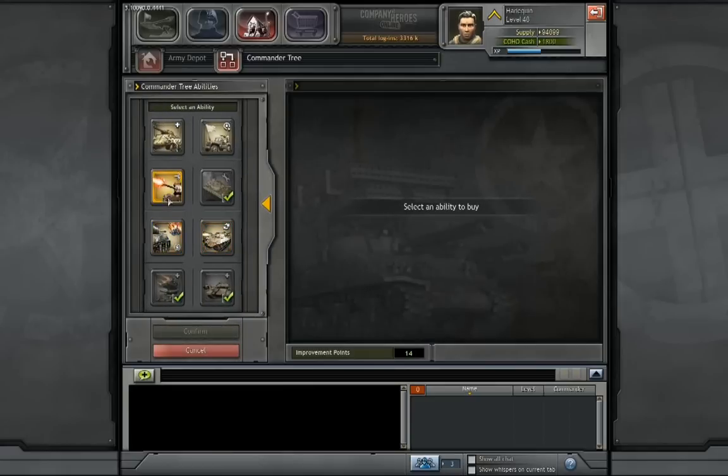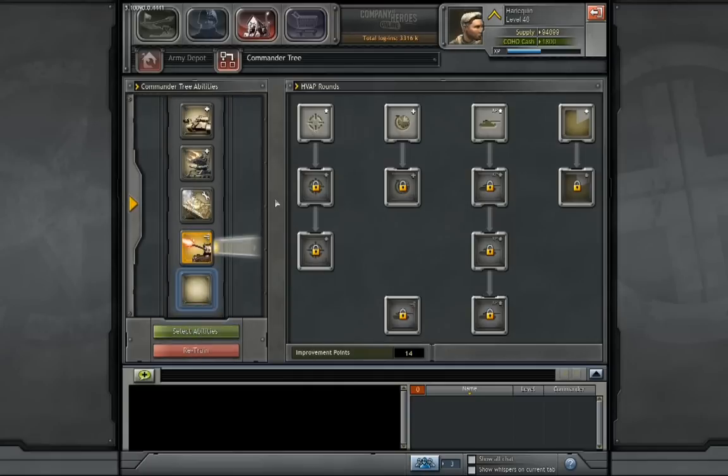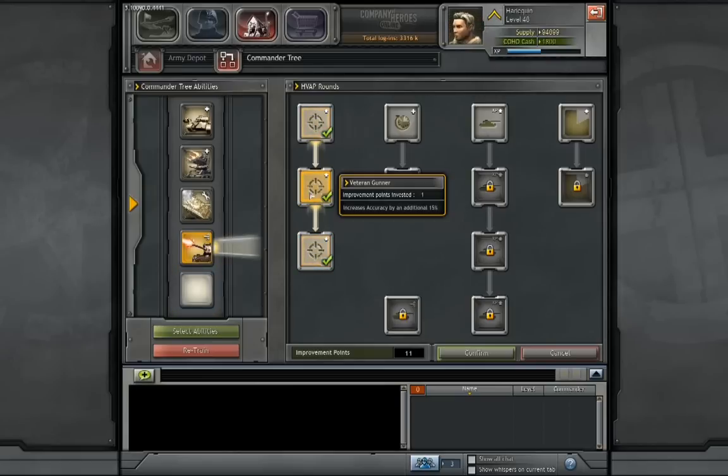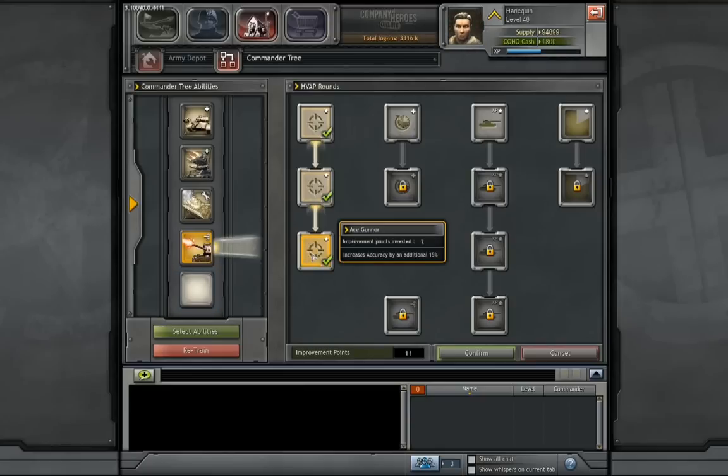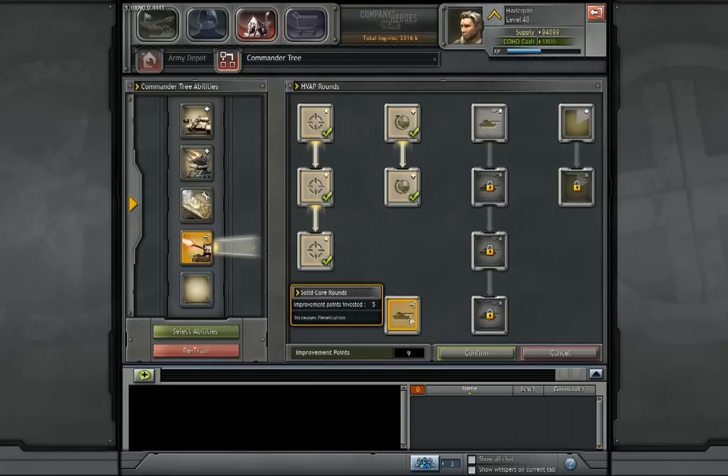For the next ability, I like HVAP — high-velocity armor-piercing rounds. It costs 30 munitions and you can apply it to a vehicle or anti-tank gun. I want to get all the practiced gunner abilities here. The first three abilities make any unit with HVAP more accurate, increasing accuracy by 15%, 15%, and 15% — 45% more accuracy total. Even if you're just attacking infantry, being more accurate means more kills. The next two abilities increase reload speed, and the final ability unlocks increased armor penetration once you have all the rest — super useful.